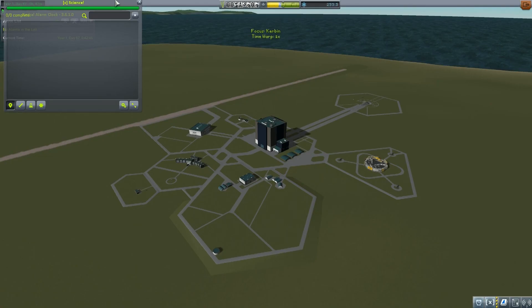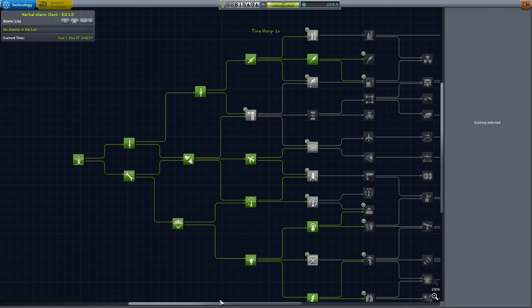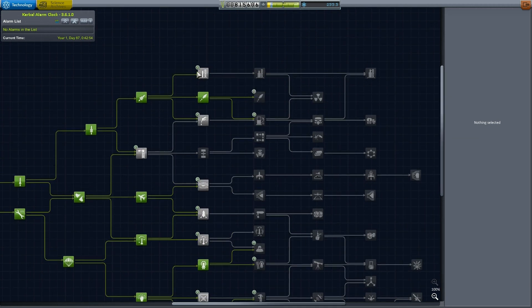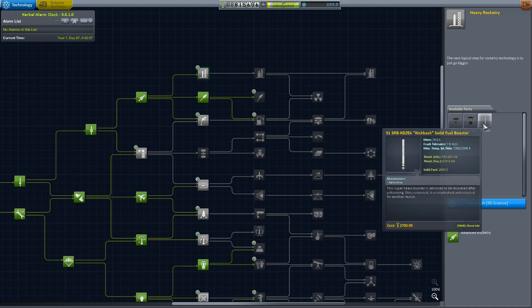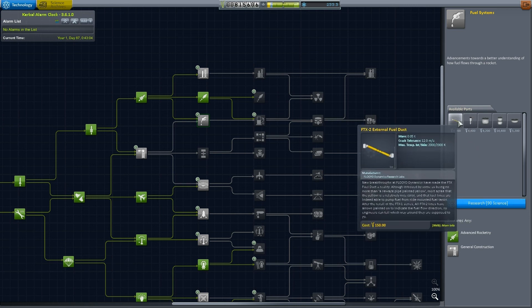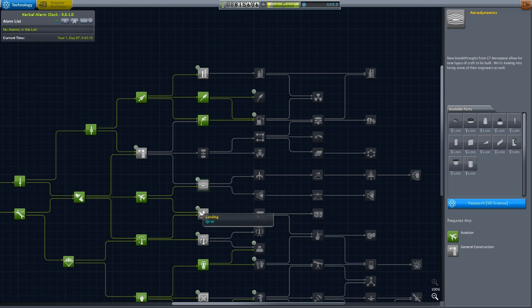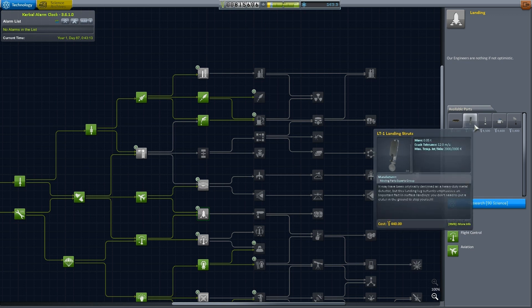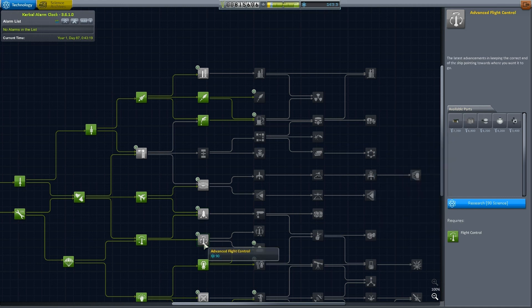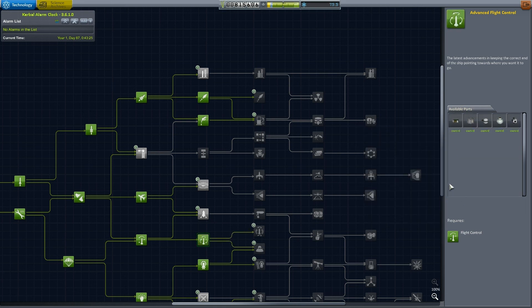Let's go back to the space center and see how many science points we now have — 255! Wow, Jeb, you've done a great service for Kerbin-kind. Let's take a look at the tech tree for anything that will help our rescue mission. We've got some giant kickback solid fuel boosters. That option costs 90 science and gives us fuel ducts and a bigger fuel tank. There's also aerodynamics, better landing struts — they'd be more stable when coming in to land on the moon — and advanced flight control. I think we need the inline stabilizer. Let's unlock that.